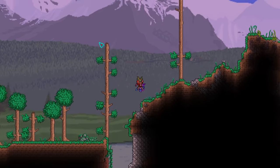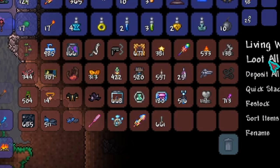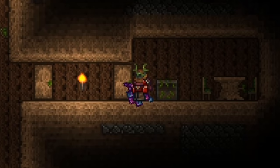While going further to the right I stumbled upon a living tree, went down to the bottom of it, and found another chest. This chest didn't really have any useful items — we got a really good grappling hook and a bow that fired rainbow arrows. It didn't do a lot of damage but the fire rate was absolutely insane, so I decided to pick it up and move on.